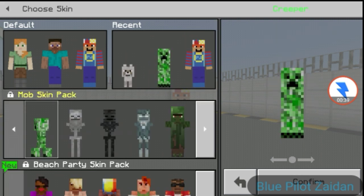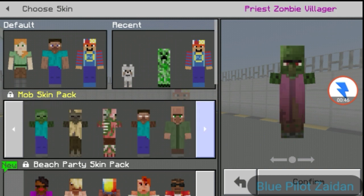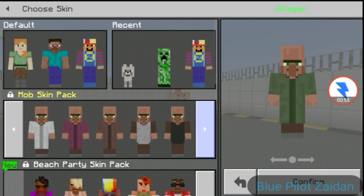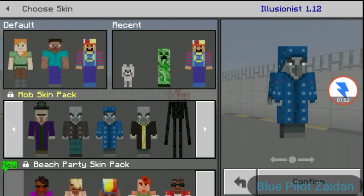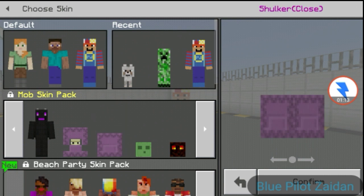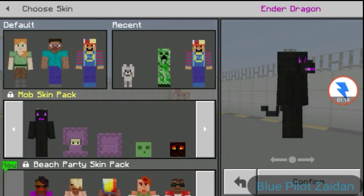We have lots of mobs like the creeper, skeleton, skeleton stray, zombie villager and its types, zombie, husk, zombie pigman, even hero bunnies included, normal villager, enderman, evoker, illusionist — this one is from Minecraft Java Edition — vindicator, and this cute slime in a small size, also the magma cube. Here's a closed shulker box and an open shulker box, and this dragon looks great.